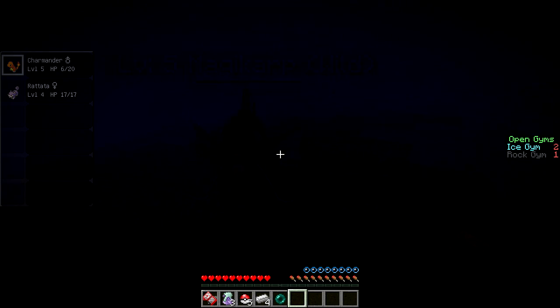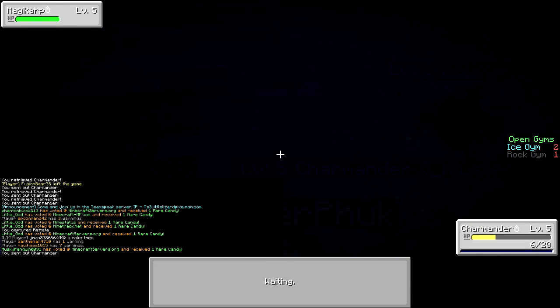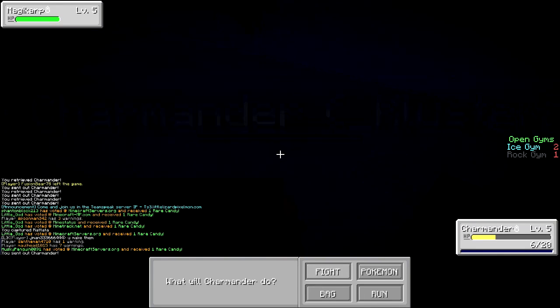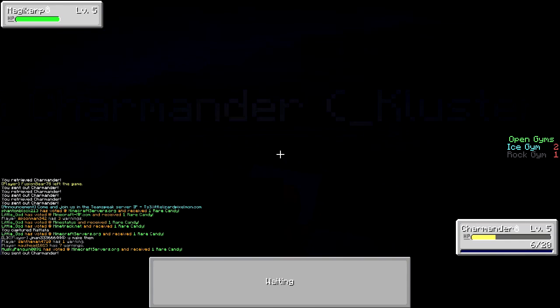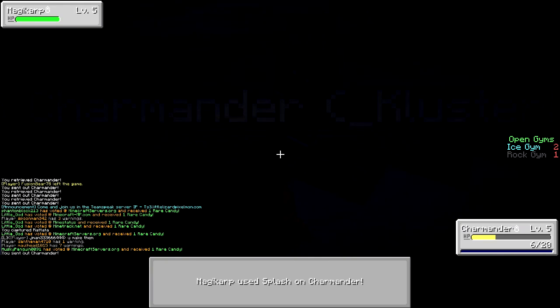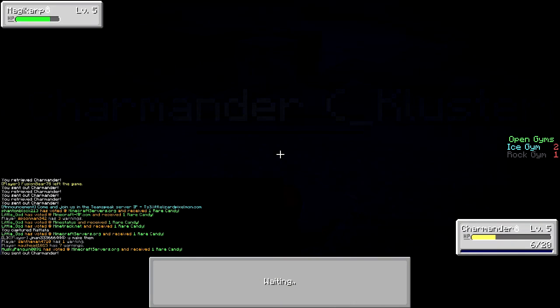I found a level 5 Magikarp. Let's get you! Yeah! Okay, I'm gonna catch something. Do I just want to kill him? What level is your Charmander? Five. Yeah, you might as well kill some things — get a couple of levels so that you can go to town on some stuff that's not Magikarp.